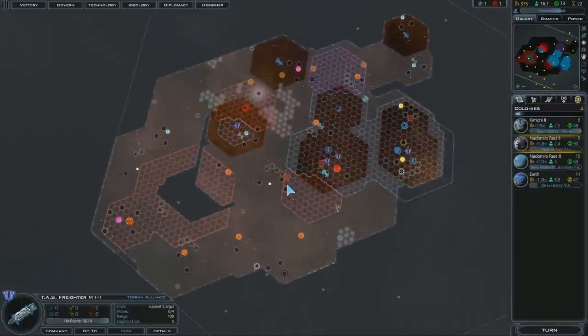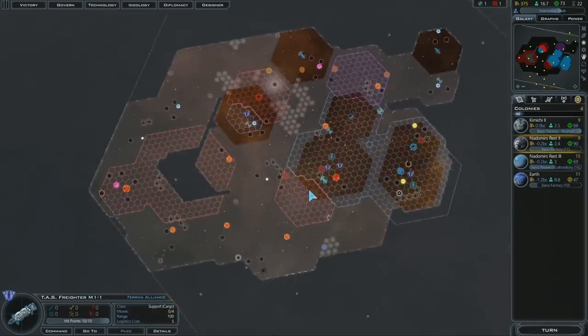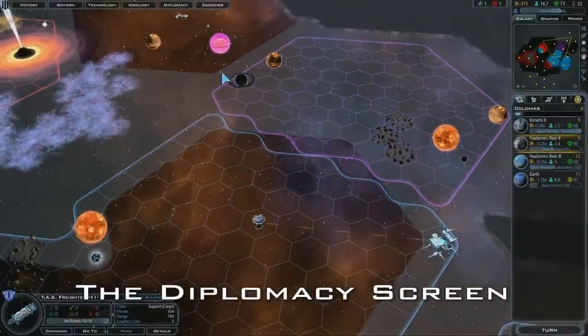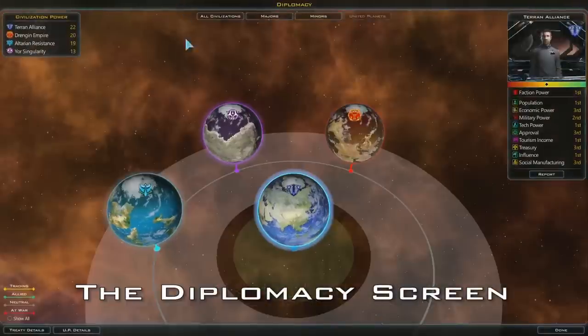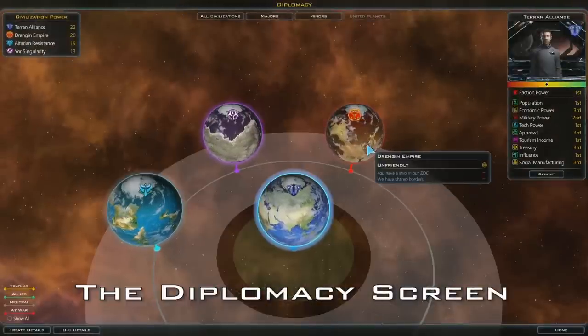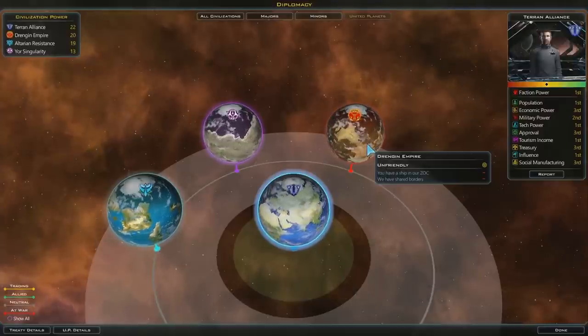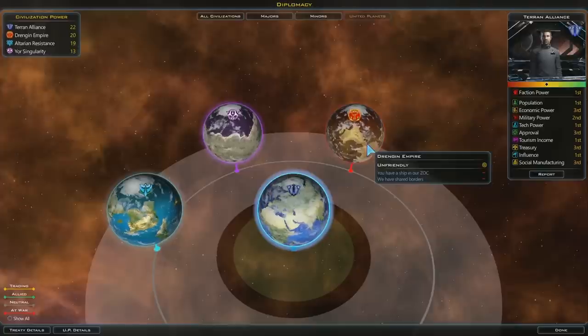There's another race over there — the purple ones. We have met the Drenjan, who are not very friendly with us. They're a little annoyed because I have a ship in their zone of control, or ZOC.